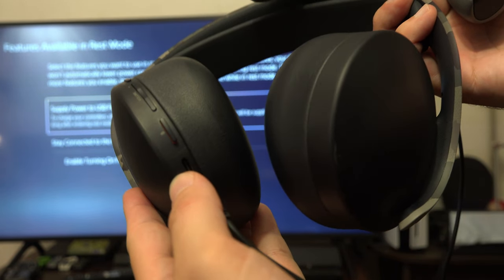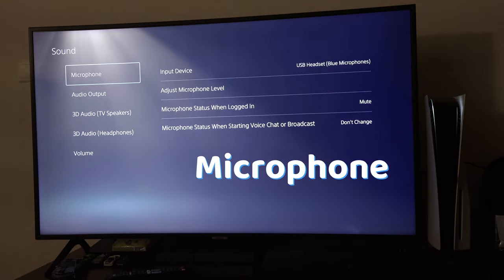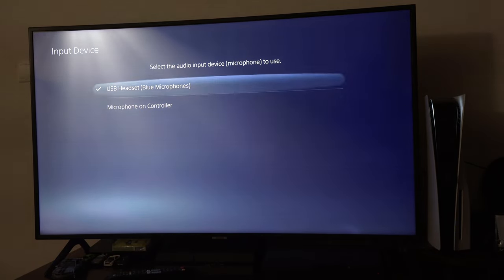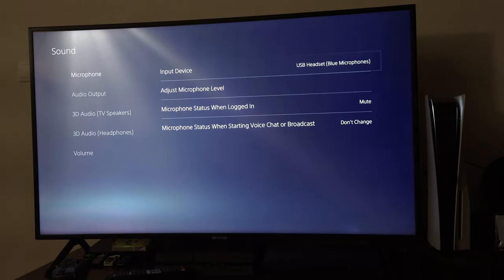Once you are sure that it is unmuted, go to Settings, go to Sound, select Microphone and make sure that the right one is selected, especially if you have an external microphone connected.